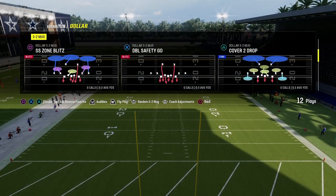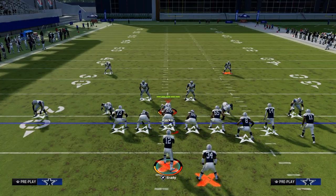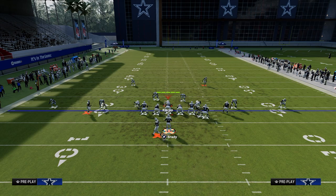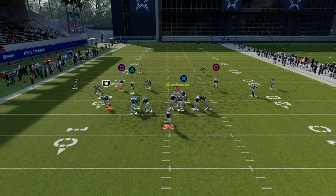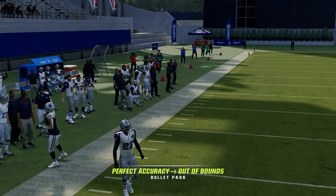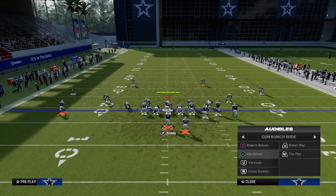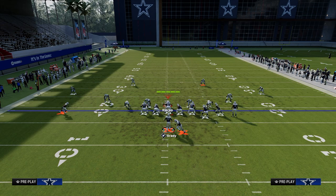I'm going to show these plays as audibles because it makes the most sense. If they're playing base press cover four — very popular against bunch strong — you go to Mesh Spot with the streak-corner. Add a table route on the running back if you want. What this does is really high-low that sideline super fast, whereas in our other setups we weren't able to do that.